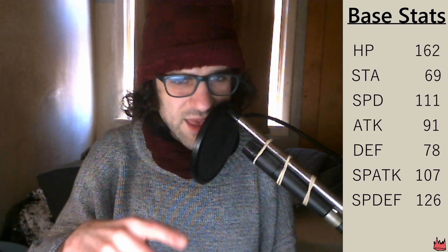Let me run through Keenu's base stats and then we'll get into the strategy. Assuming you have perfect SVs with no TVs, Keenu has 162 HP, 69 stamina, 111 speed, 91 physical attack, 78 physical defense, 107 special attack, and 126 special defense. Good special defense, bad physical defense — so when doing TVs on Keenu, you might want to consider adding some physical defense TVs. That is Keenu's defensive weakness.